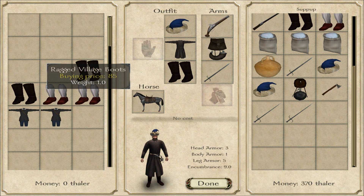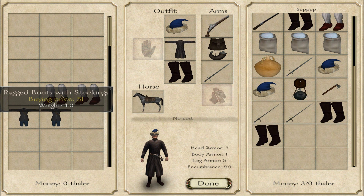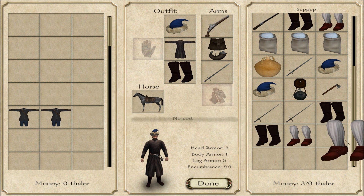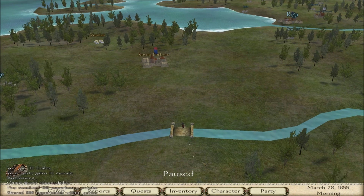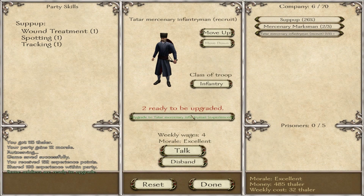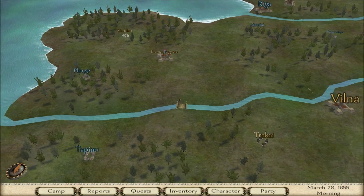If any of you know how to loot better, please leave it in the comments — I've seen people who just click and it automatically goes to their inventory, but I don't know how to do it. Party gains 12 morale and some soldiers are ready to be upgraded — we now have two experienced infantry. We can finally head over to Vindah.